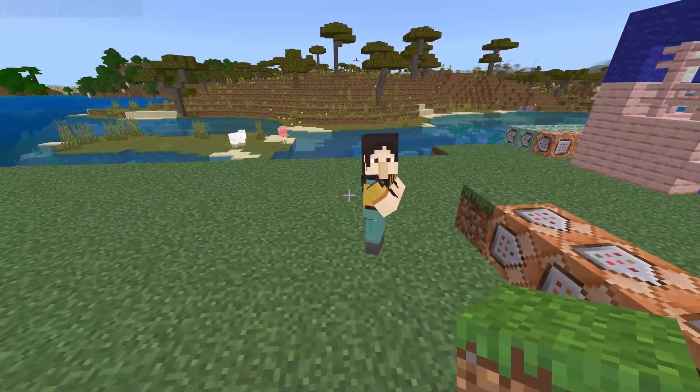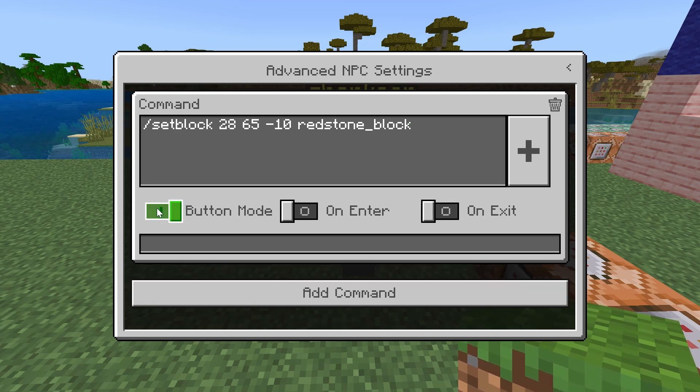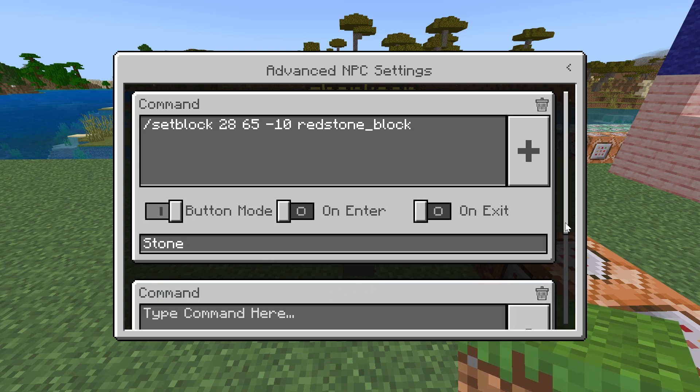Once we figure out the coordinates, come back to your NPC and type in slash setblock, then those coordinates for where that block is, and then redstone_block. So slash setblock space coordinates space redstone_block. Then make sure that button mode is on. Button mode is what adds the selection box to the NPC's menu so that you can click the button named stone and it will give you stone.